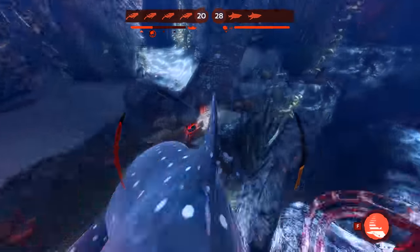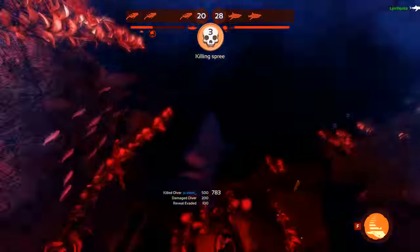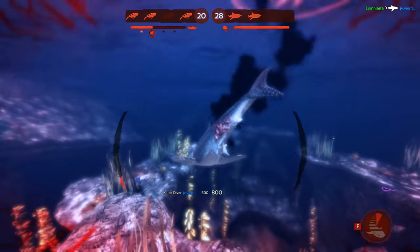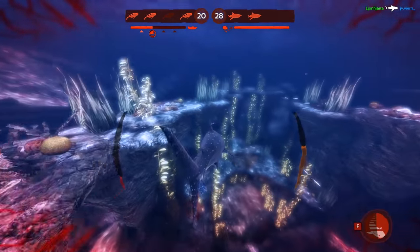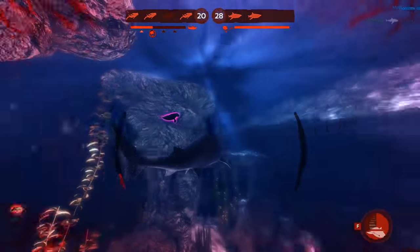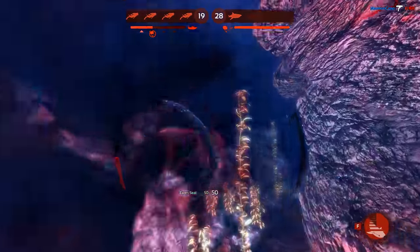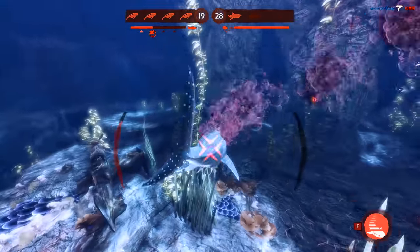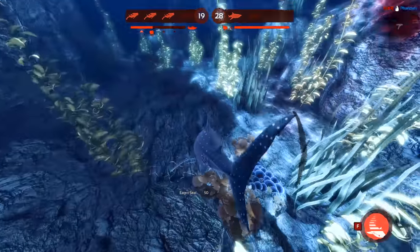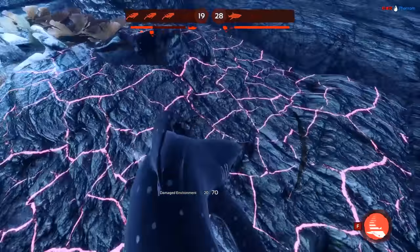Once again, grab the guy that's furthest away from everybody. I'm bleeding so I have to stop for a second — there's no way he followed me though. Go ahead and heal back up and then we'll head back. Let's just go ahead and prep this while we're here — this is for the next safe area, safe three.